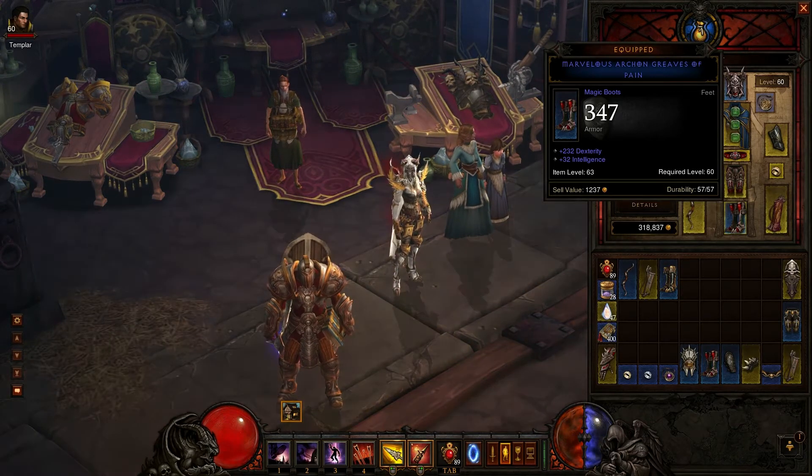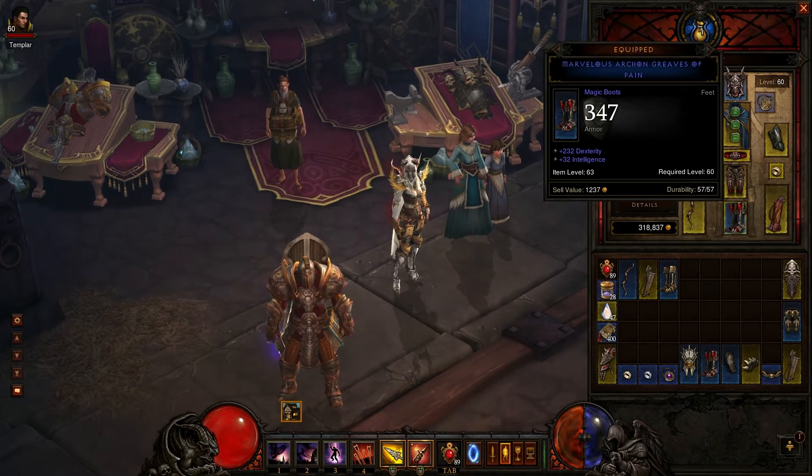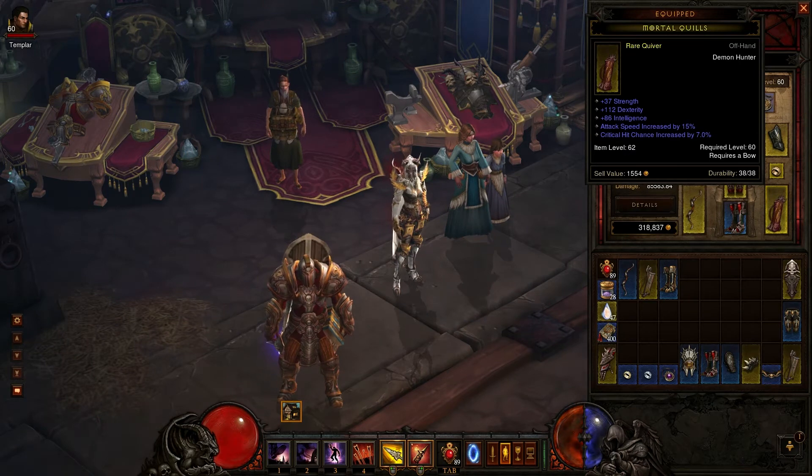For boots, if you're looking on the auction house, look for 200 plus dexterity and you'll find crazy boots for crazy cheap. I think I got these for like 20k gold.